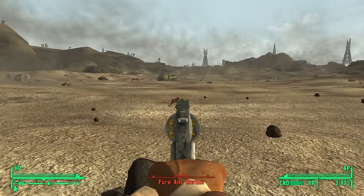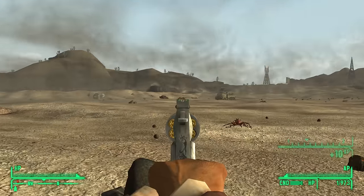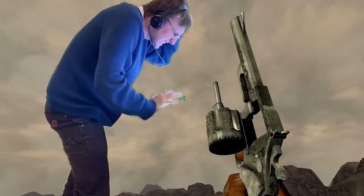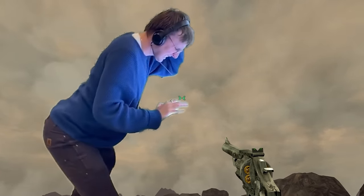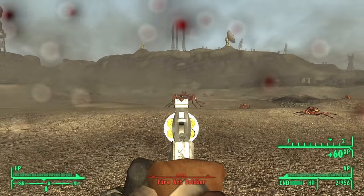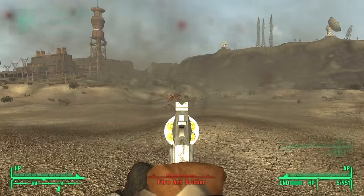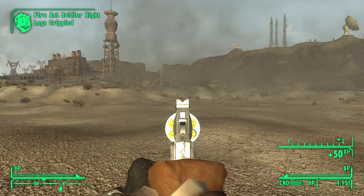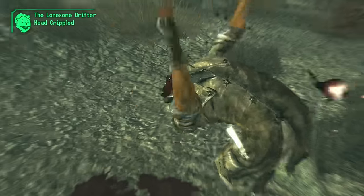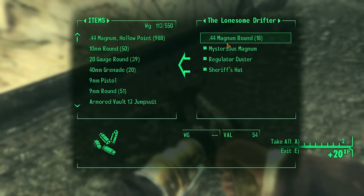Mysterious Magnum — it's the Mysterious Stranger's gun. Come on, how cool is that? And every time you switch to this weapon, the Mysterious Stranger's theme will play. Great rate of fire, really solid DPS. Nothing really to gush about in terms of its performance — it's just good because it's a .44 Magnum. But the lore and fan service here is chef's kiss. This is acquired from the Lonesome Drifter in front of the Sunset Sarsaparilla billboard during the side quest Talent Pool. You can take it the western way, or if you have 50 Barter, you can grab it during the quest.